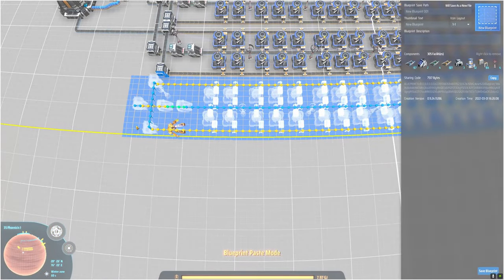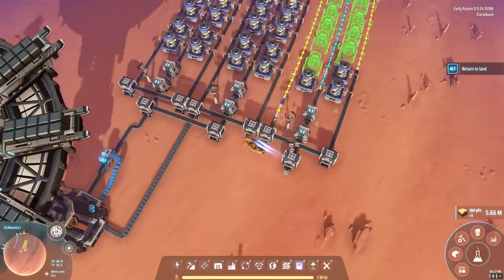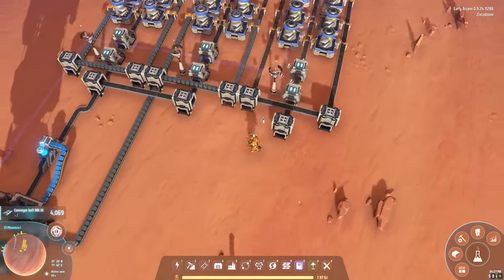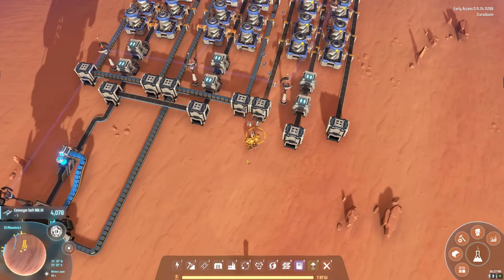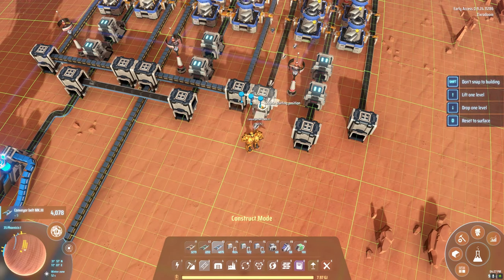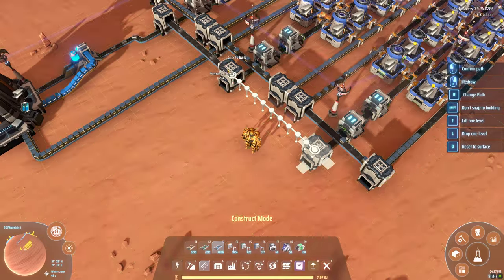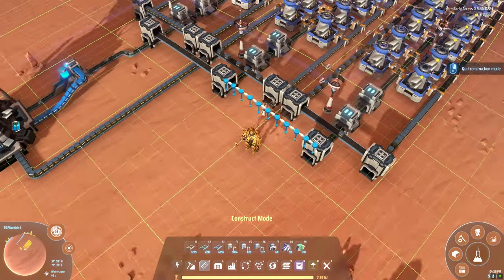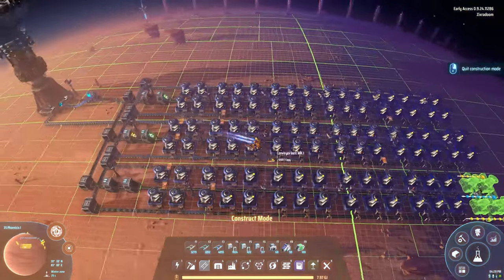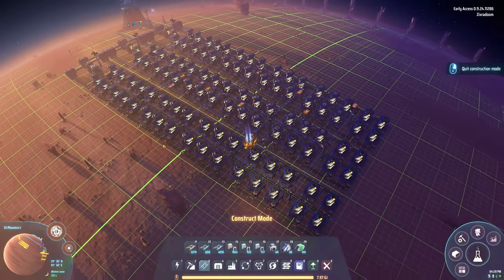We'll control-V again and plop down this array one more time. Go over here, get rid of that, and we will go that way, and that way, and down to the end — these guys finish this off, there we go.